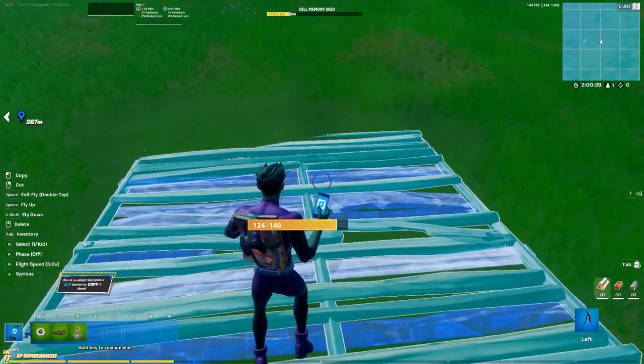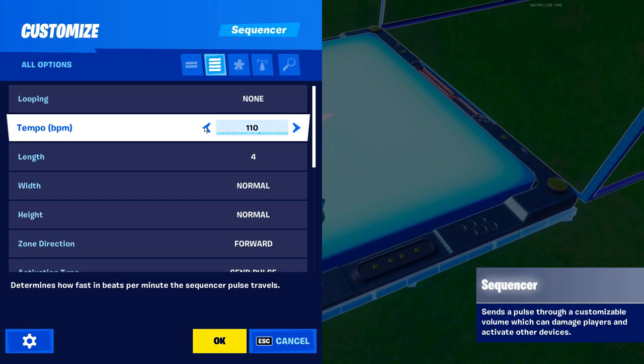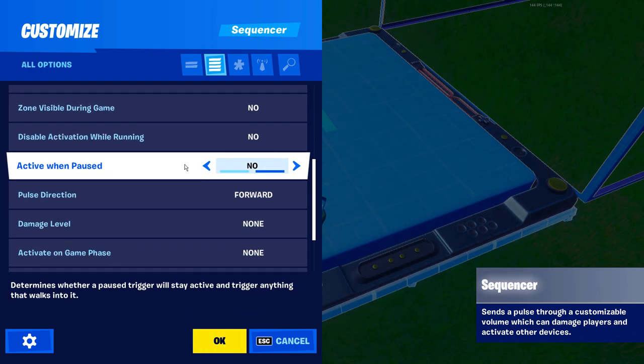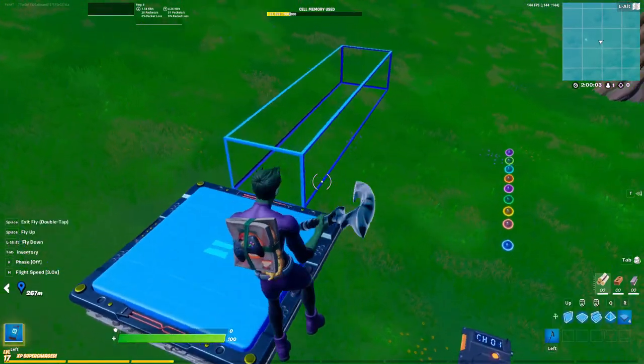Next we're going to place down a sequencer device. Open up the sequencer settings and we're going to change the tempo to 50. Then go ahead and set looping to infinite, and then go down and set the length to 2. Now scroll all the way down and set start sequence when receiving from channel 1, then click ok.